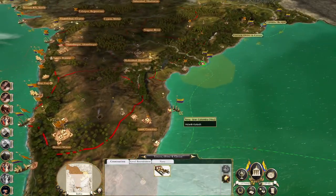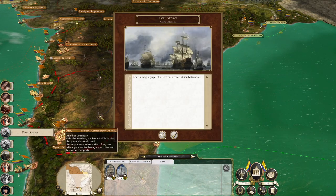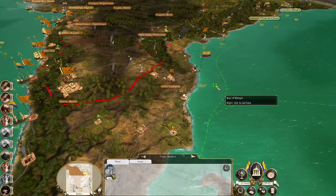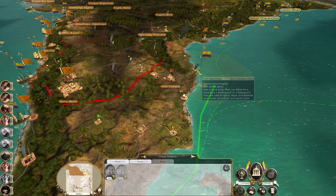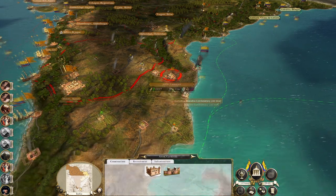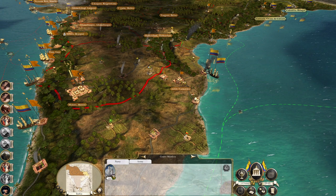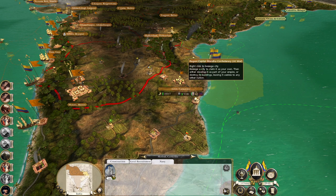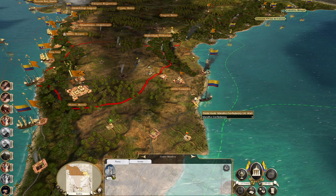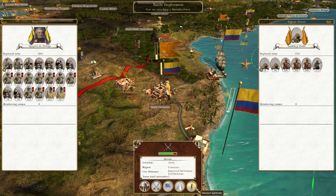Hold the bridge and boost a raiding force somewhere. Actually, Arcot is really valuable and all we have to do is defend it. We can demand the settlement because they have no protection. So if we march on — demand the surrender.